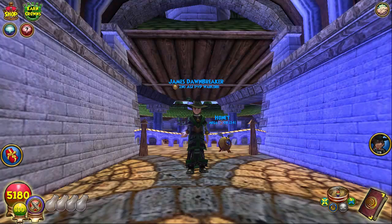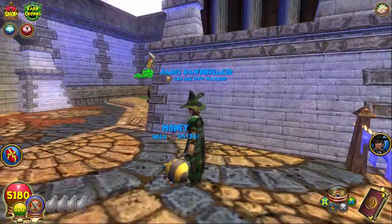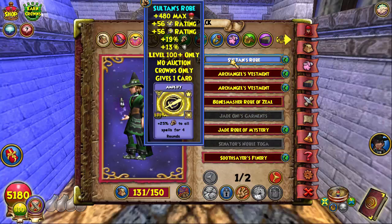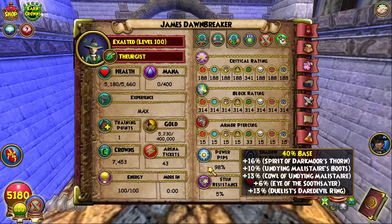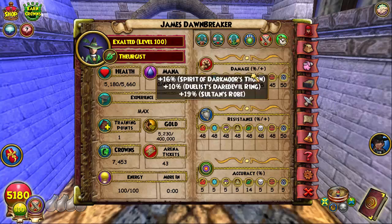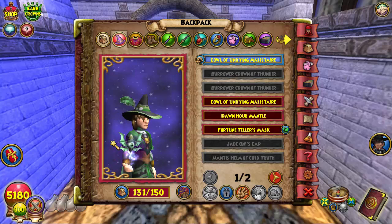Hey guys, what's up, it's James here on James Downbreaker, my Exalted Life. Shooting you guys some of that Exalt Life PvP I haven't done in a while. My Life is max, does have all the DM gear, but yo — I have not been able to get my ammy on my Life, so I'm running the Sultan's Robe. Really good for block, really good for crit.